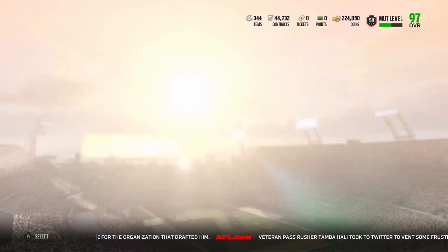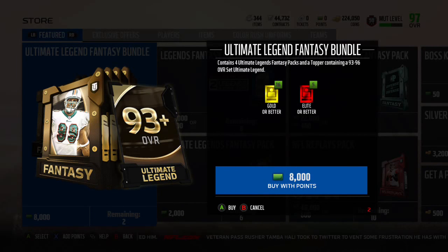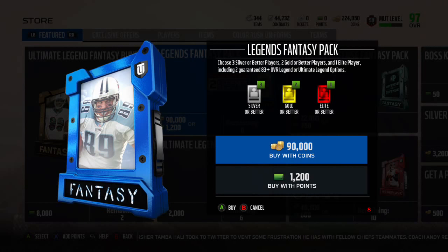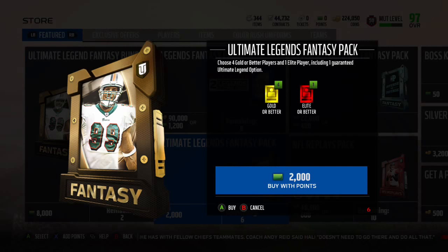Last thing we're going to check — the packs. Here's the Ultimate Legend Fantasy Bundle: contains four Ultimate Legend Fantasy Packs and a topper containing a 93 to 96 overall set Ultimate Legend. That's 8,000 points, maximum 2. The Legend Fantasy Pack is 90,000 coins or 1,200 points — choose three Silver or Better players, two Gold or Better, and one Elite, including two guaranteed 83+ overall Legend or Ultimate Legend. I don't think these Legend Fantasy Packs are really worth it. The Ultimate Legend Fantasy Pack is 2,000 points — choose four Gold or Better and one Elite, including one guaranteed Ultimate Legend option.